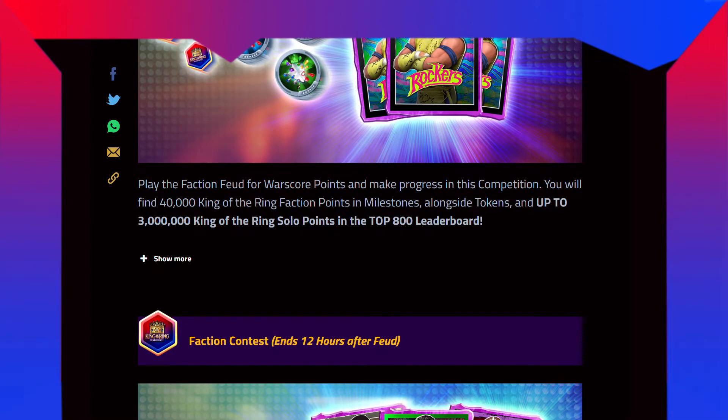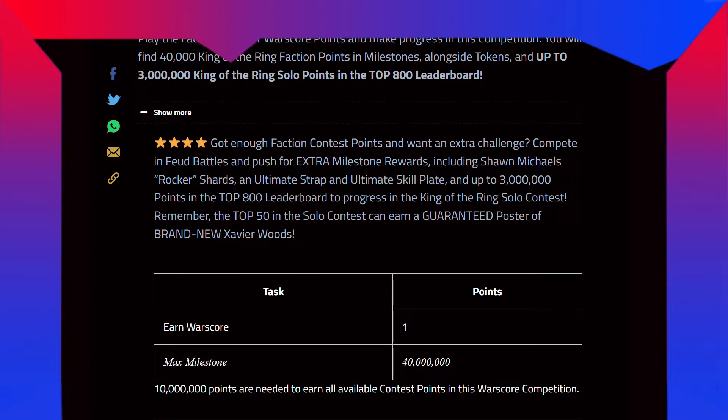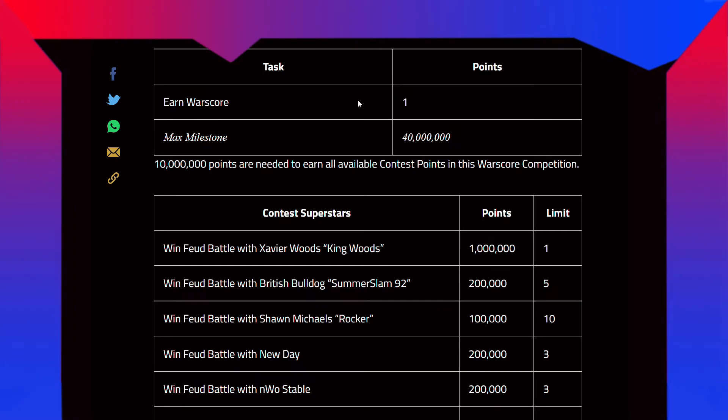Play with faction fuse for wall score points and make progress in this competition. You will find 4,000 King of the Ring faction points in the store alongside tokens and up to 3 million King of the Ring solo points in the top 800 leaderboard. Get enough faction points and win an extra challenge. Complete the faction feud and push for extra milestone rewards including Shawn Michaels shards, an ultimate strap, an ultimate skew plan, and up to 3 million points in the top 800 leaderboard. The top 50 in the solo contest can earn a guaranteed poster of brand new Xavier Woods.